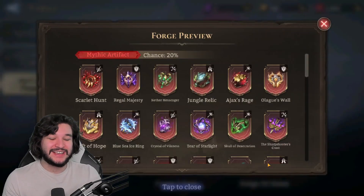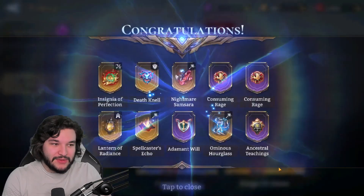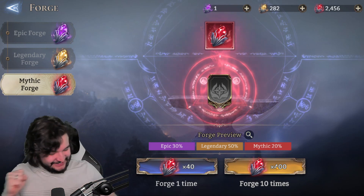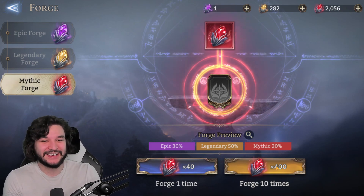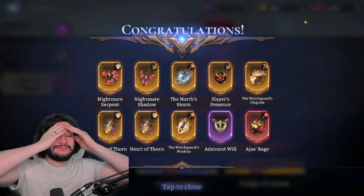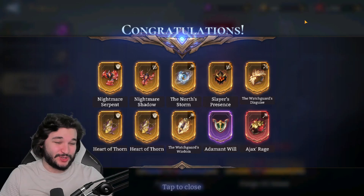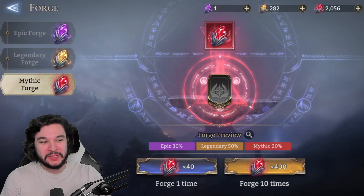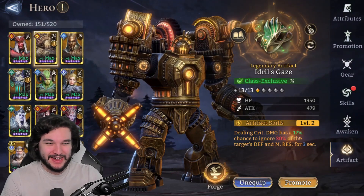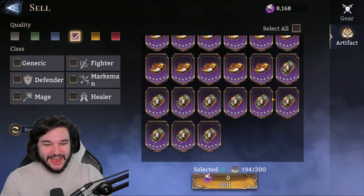Another temple — please give me something good. We whiffed again! We've whiffed on three temples so far and had a couple of single pulls. Another whiff — we got one and it's an Ajax's Rage. This is like the biggest scam I've ever seen. These rates are so bad — I can't even believe they're 20%. The kind of summon problems we've had in this game make it just brutal.